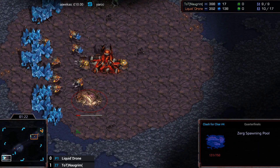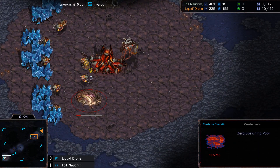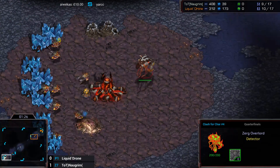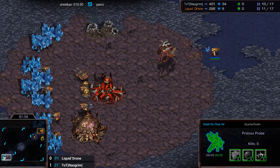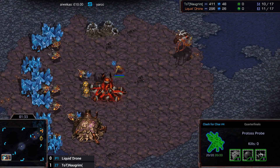We do see an Overpool come out of Norgrim here — the Overlord just spawned. Pretty standard ZvP build. Interesting to see what Drone's wall looks like on this map.